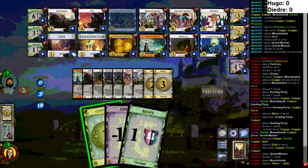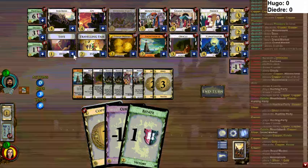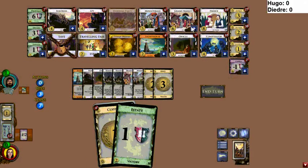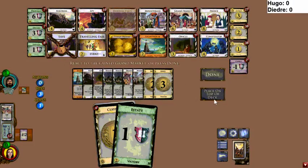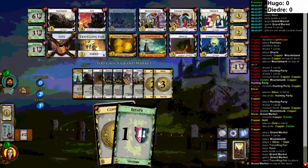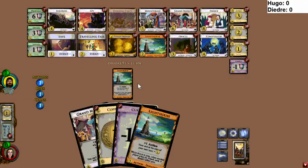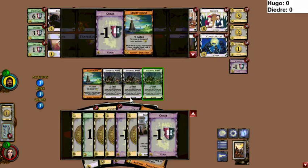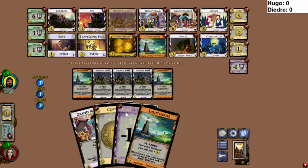He's gonna top-deck something — maybe not. If he buys Traveling Fair now it's so that he can top-deck a Grand Market, which seems wrong. I do like saving the copper — smart. Saving a curse for Mountebank defense since he doesn't have a Lighthouse out is pretty good. Although he's getting behind in points — if his opponent has a big turn, it could be a little nasty.